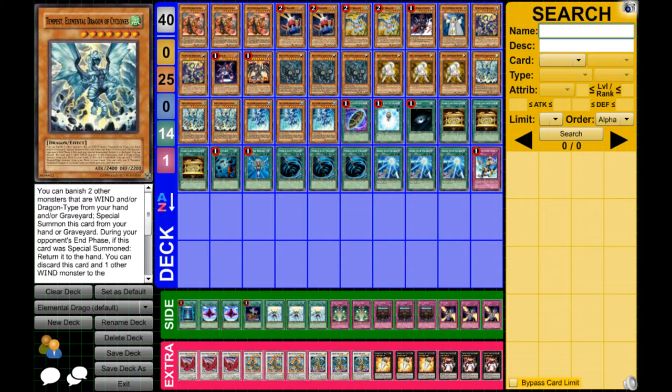For the other Elemental Dragons, whatever attribute they are is what attribute you have to pitch for their effects. We have two Card Trooper, two Debris Dragon, one Gores, one Lila, and two Montage Dragon. Montage Dragon has question mark attack and zero defense — it's a level eight Earth Dragon. It cannot be normal summoned or set, and can only be special summoned by sending three other monsters from your hand to the graveyard. It gains 300 attack for each level sent, so with the Elemental Dragons being all level seven, that's extremely high attack.